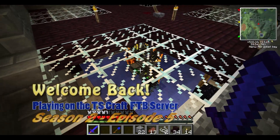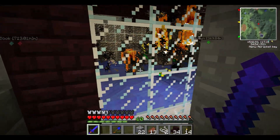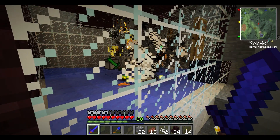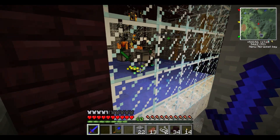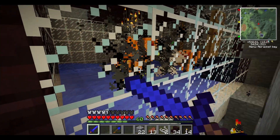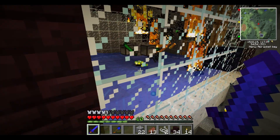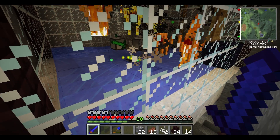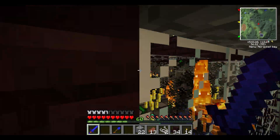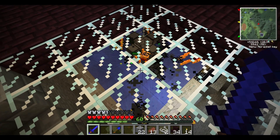Hello everybody, this is TechStack here and welcome back. This is episode 5 of my server let's play on the TS Craft server. As you can see, we've made some changes here to the blaze spawner. One of the guys was asking if we could turn it into an XP farm. I thought that was a wonderful idea. Caesar went ahead and did all the research to get to the level where he could do a brain in a jar. I supplied the turtles so that we could kill them and they would drop XP instead of just the water kill that normally happens in here.